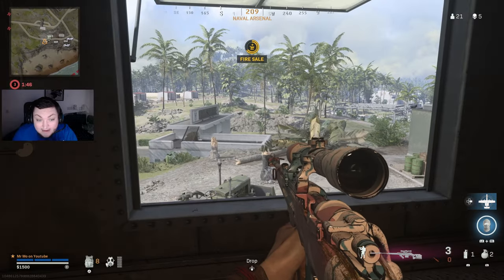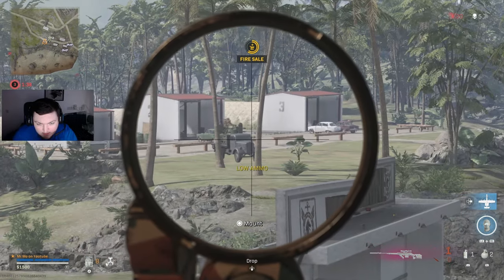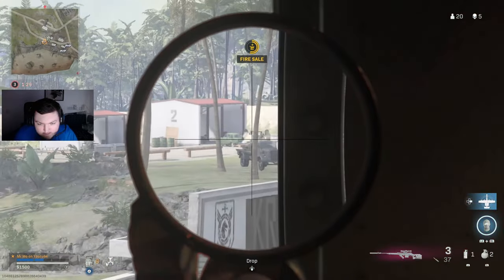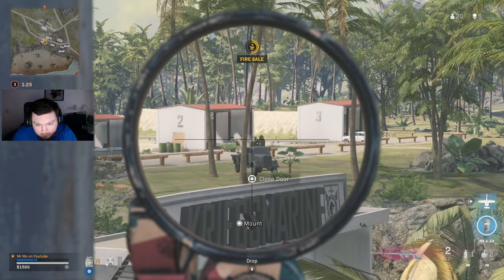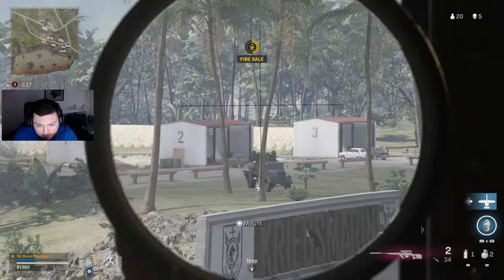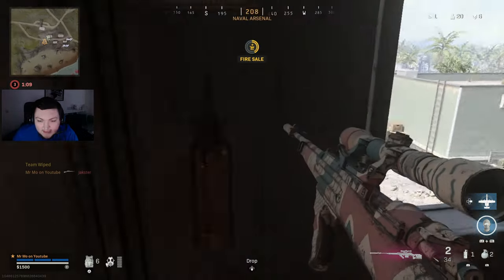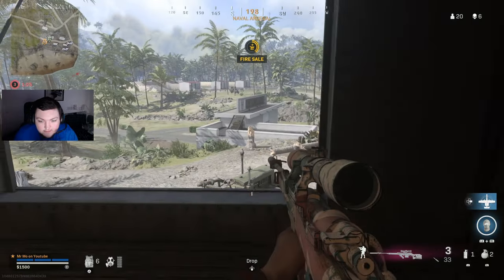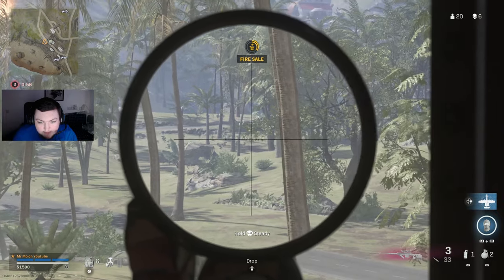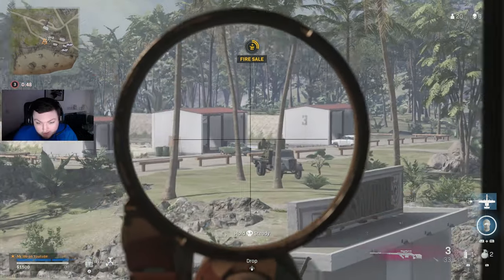The snipers on this map are terrible at first. But when you get the lengthened ammo type — there's a type of ammo called lengthened — when you power it up with the barrel that I'm using, it's literally hitscan. It is so stupid. I don't have lengthened yet so that's something I'm working on trying to get.